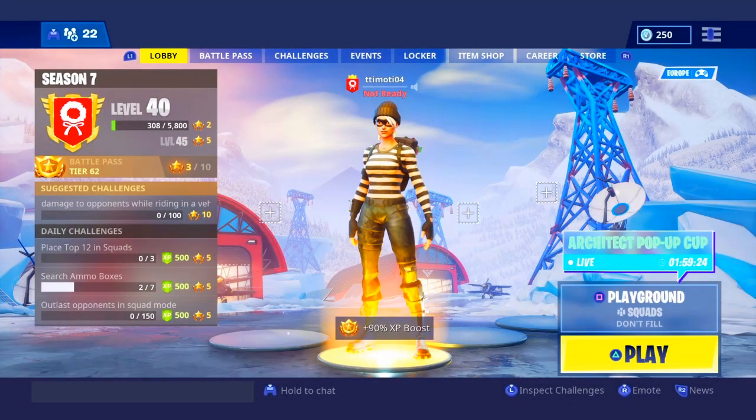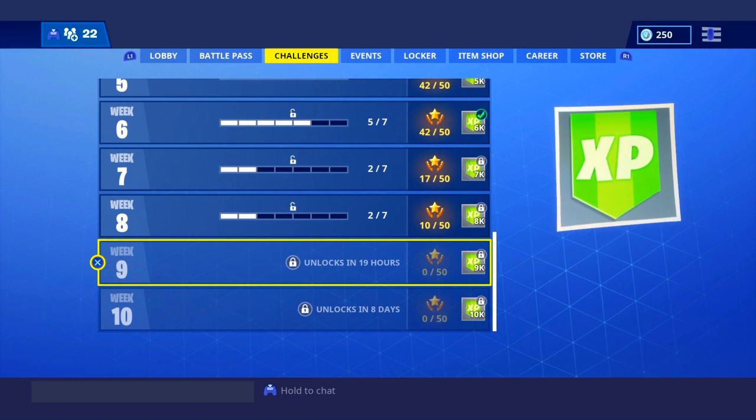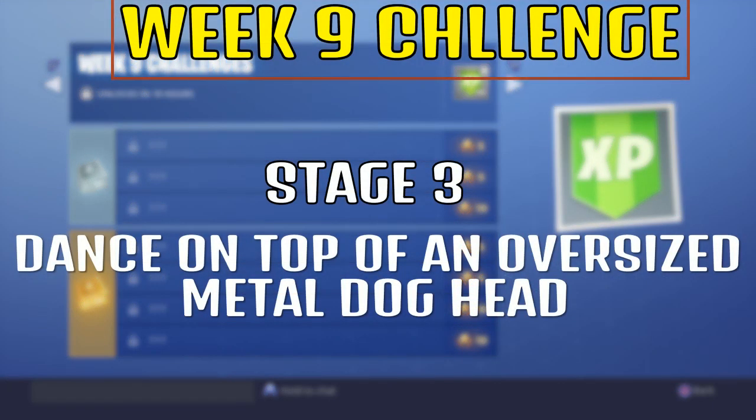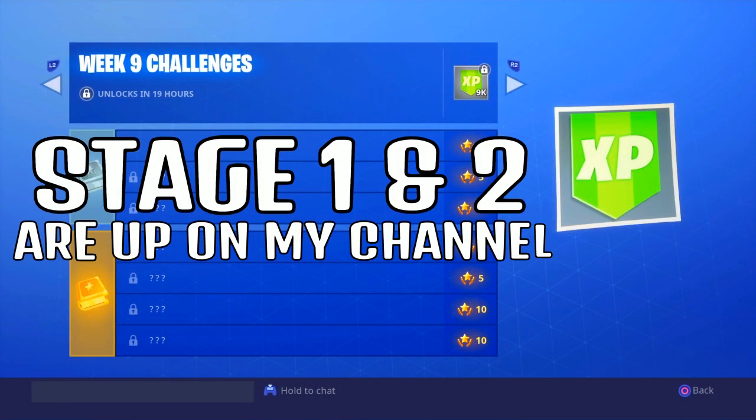In today's video we'll be doing a week 9 guide to help you out on the location of this challenge, which contains three stages. We're on stage 3 now, and stage 3 is to dance on top of an oversized dog. I'll be showing the location for that, and if you want to know about stages 1 and 2, make sure you check out my channel's latest uploads.